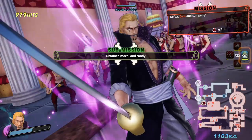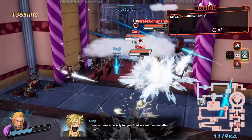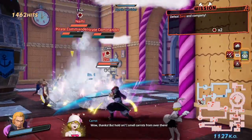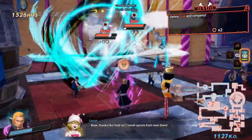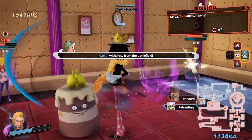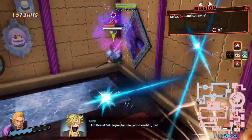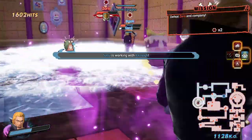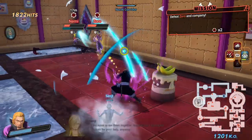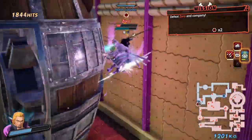Full Force Burst — nice! Very destructive. Brook froze him and it got the status effect going. As I was saying, I don't play Uta that often so it's hard for me to say if that's the best DLC pack. Definitely this one for sure. Number one — number two, Battle for Onigashima Rooftop.